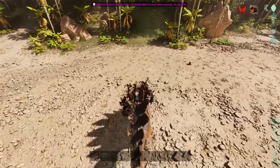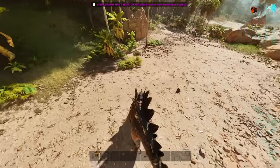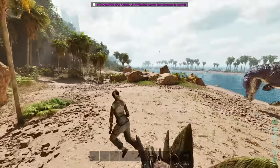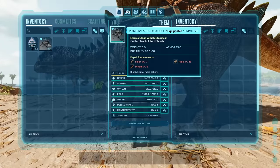Basically what that means is zero durability saddles do not kick you off the dinosaur and they can still be placed on a dinosaur. For the time being, zero durability saddles function exactly the same as a normal saddle.